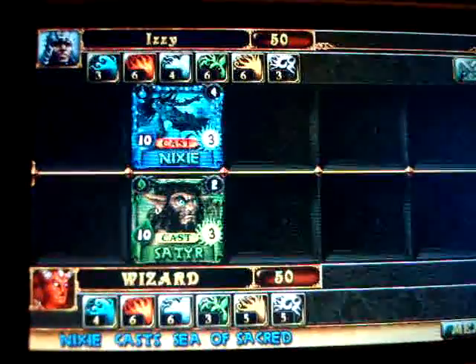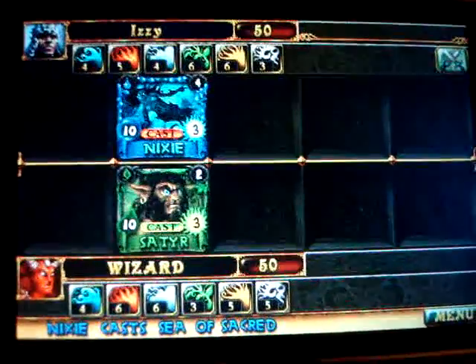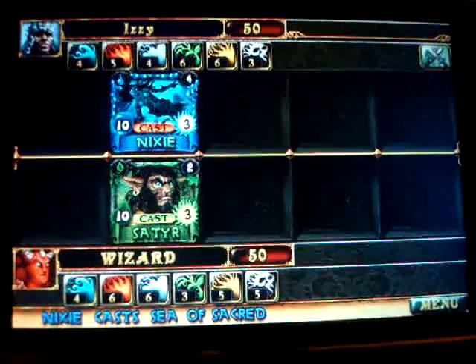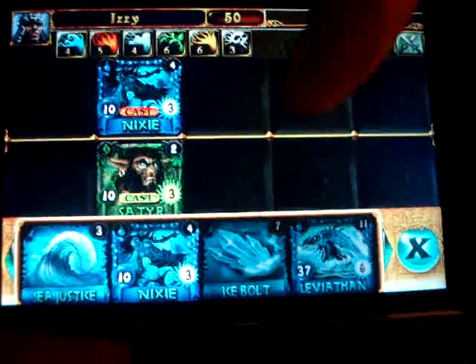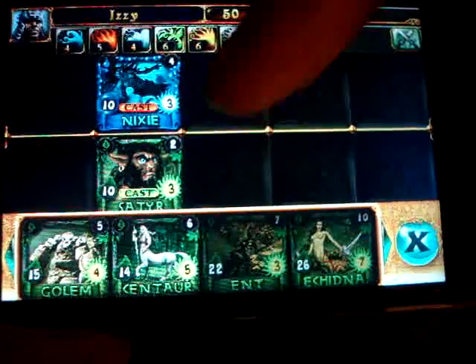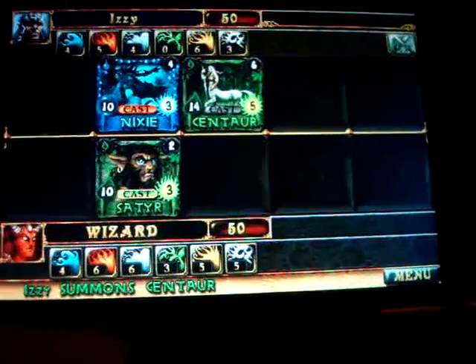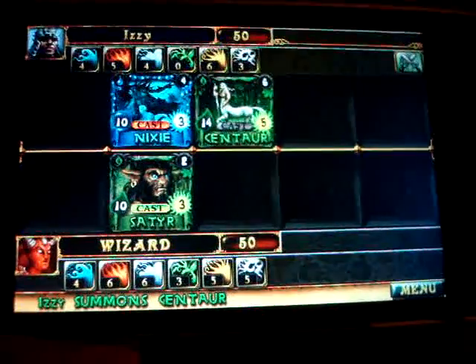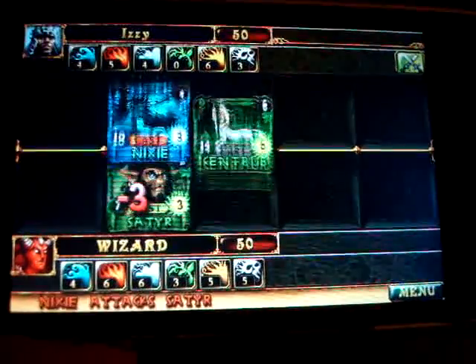Her ability is that she produces one extra water point, or mana. So let's click there. You see my mana goes from three to four, and my fire goes from six to five — she uses one point of fire to make one extra point of water. Now I have six points in Earth, so I can cast a Centaur, which is a pretty good unit because he can attack on the same turn he has been called into battle.